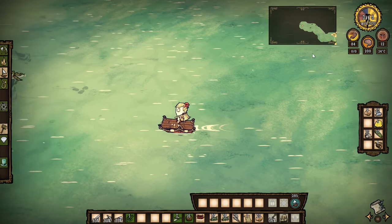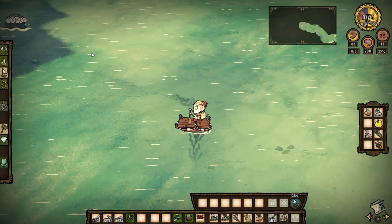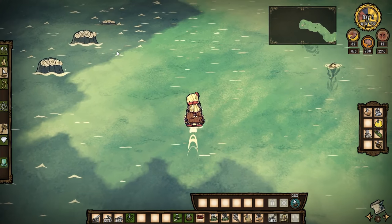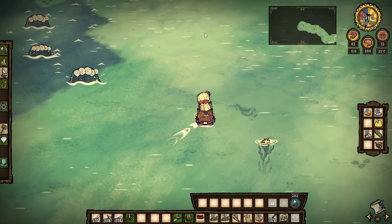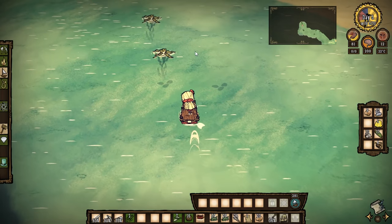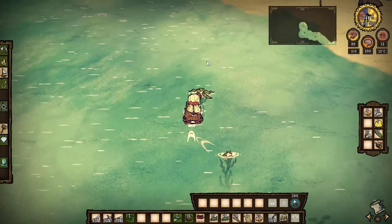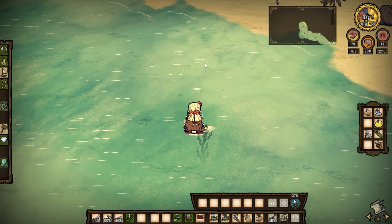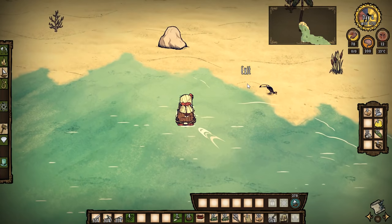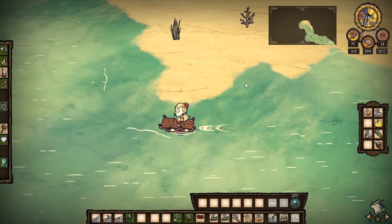Let's go find some land. There's seaweed so there must be land nearby. That's deep ocean — land must be in this direction. There's more seaweed over here, we'll grab that. What I'm really looking for is jellyfish, because jellyfish are simply awesome for healing and we really need to heal.